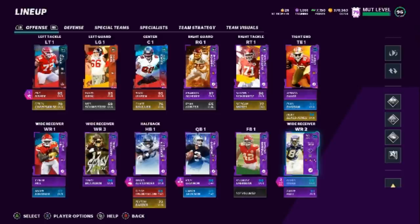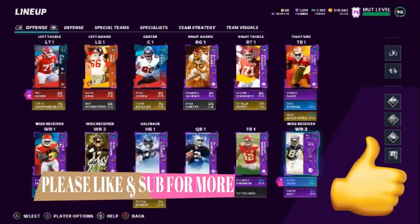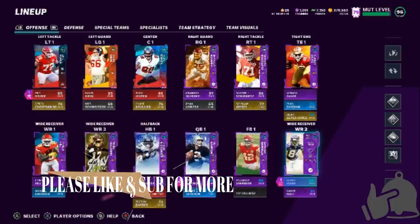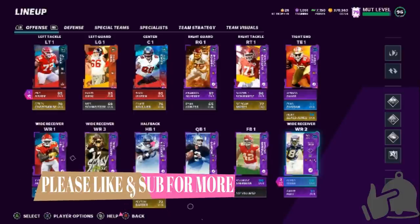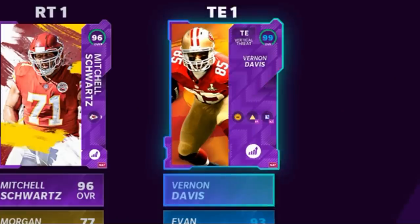I told you guys I have an offense that to me is one of the hardest to stop — one of the glitchiest offenses in the game. I promise you guys a gameplay out of it. I got a lot of gameplay to show because I've been running it for a couple of weeks now. I want to go over my team first because there's definitely an important stipulation: to make this run as efficiently as possible, you're gonna need an elite speed tight end.